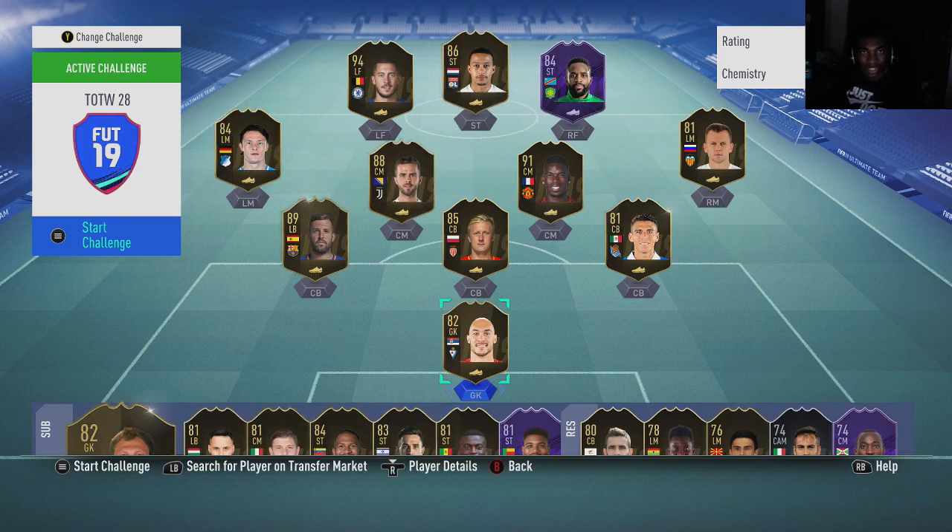These informs are really good to snipe because they are needed for SBCs. These cards are still in circulation, so there's a new supply coming on the market and there's also demand because people are using these cards to put into SBCs to complete them. We're gonna take a look at these card prices and go through which cards are the best ones to snipe and mass bid on and why.